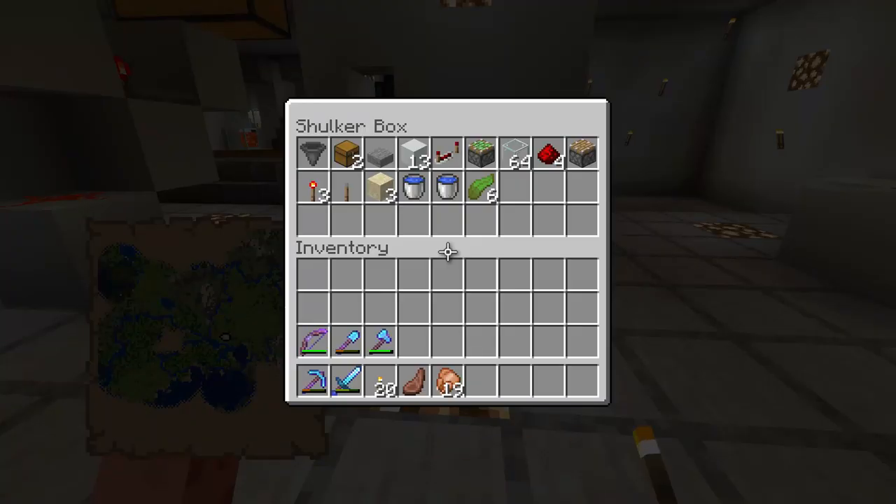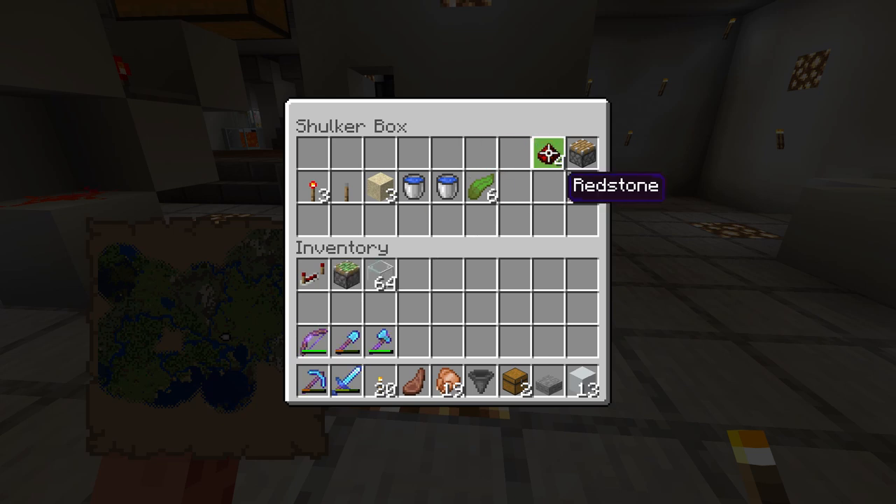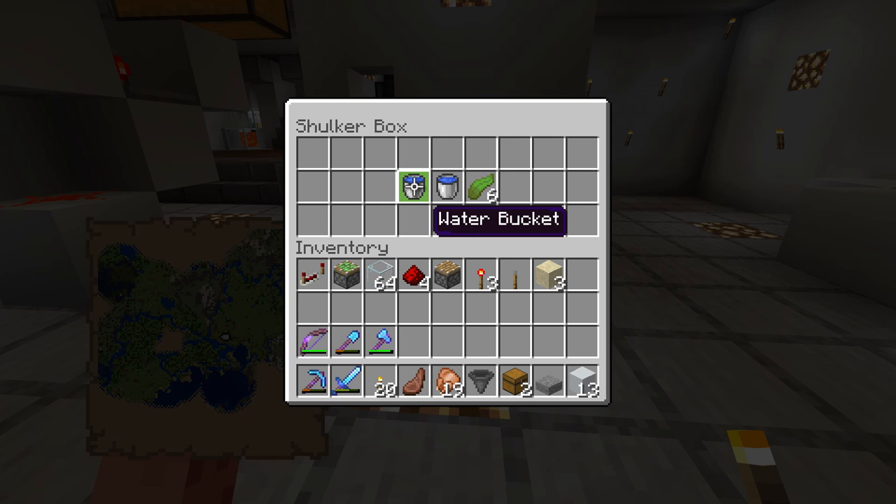The items you are going to need for this build are as follows: a hopper, two chests, a half slab, 13 blocks of choice, one redstone repeater, a sticky piston, 64 glass (although you won't need all of that), four redstone pieces, one normal piston, three redstone torches, one lever, three pieces of sand, two buckets, and obviously a piece of kelp to get this thing running.